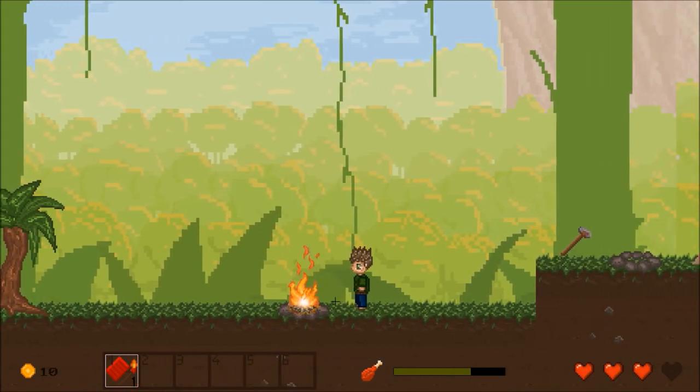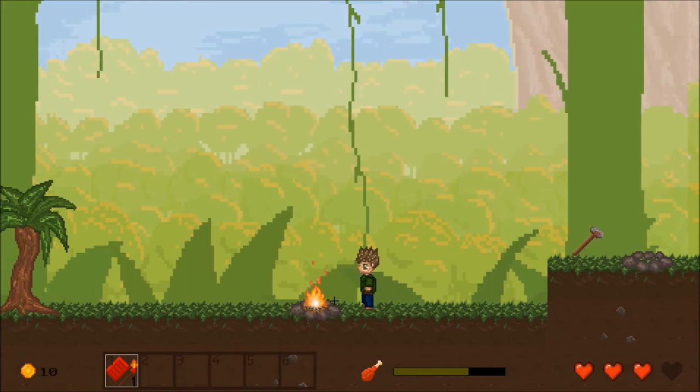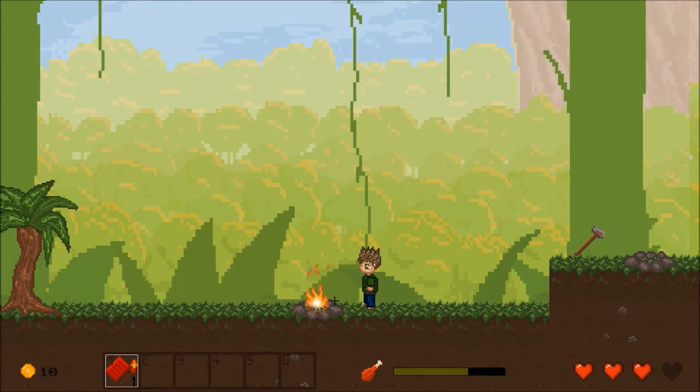If I drag the matches onto the campfire while standing next to it I can light it. Now the fire is burning, but over time fuel is being used and it will lower its flames. You can feed the fire by putting wood onto it.